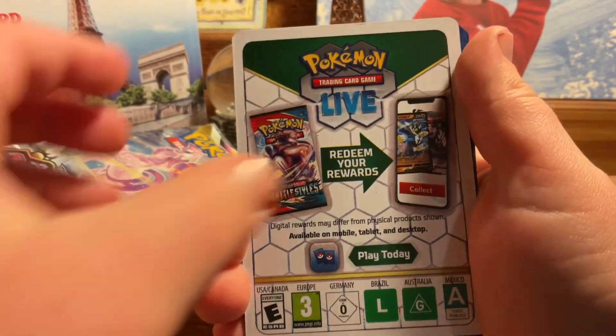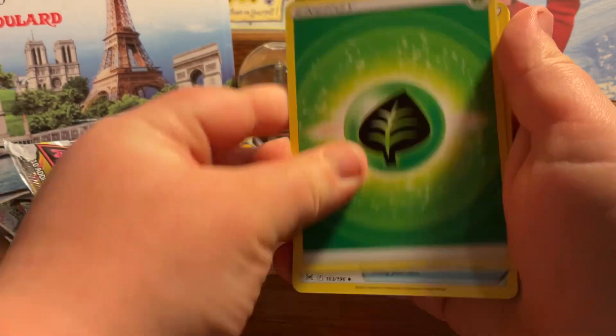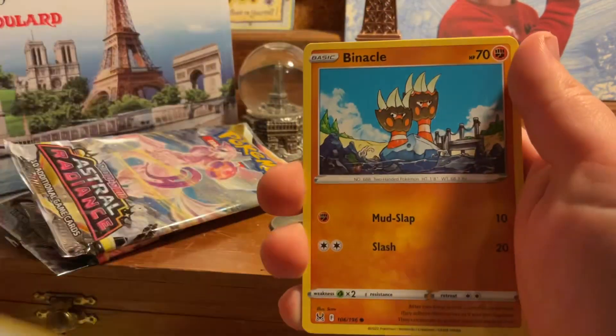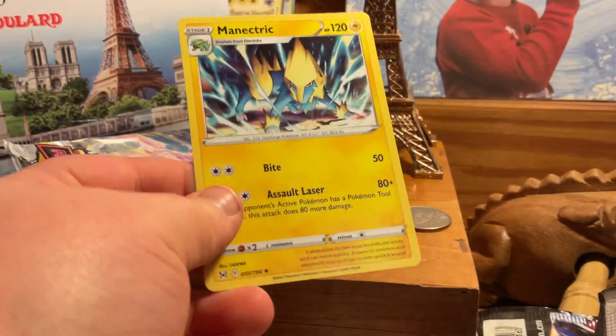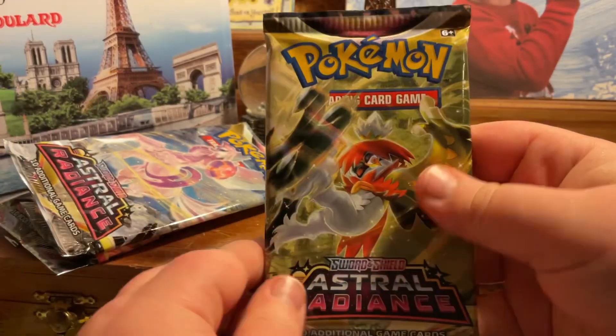Now we're opening Lost Origins again — I'm starting to see why they call this the ultra premium collection. Finally we get to the bad code card we all hate. We got a grass energy, Mirage Gate, Cascoon, Ambipom, Mawile, Shellos, Binacle, Ducklett, Croagunk reverse, and a Meinshao regular rare. Finally — I've been waiting for that moment — a regular rare!